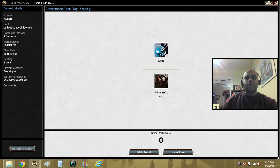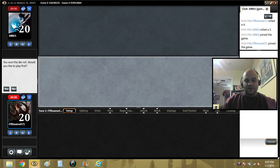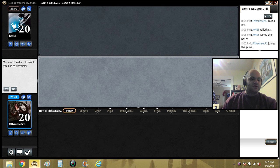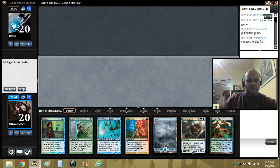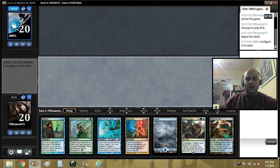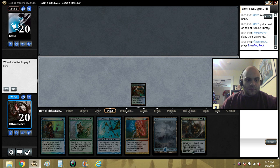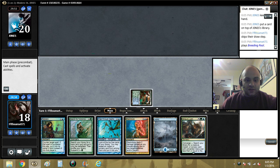We're gonna try our budget Scapeshift with Omen - this is the second version of budget Scapeshift. Prismatic Omen makes a few big differences in the deck: one, you can kill with fewer lands in play; two, it makes fetching a lot simpler when you cast your Scapeshift; three, it makes Valakut an option without Scapeshift as a kill.